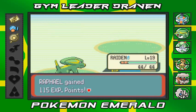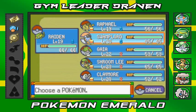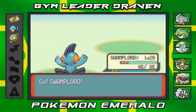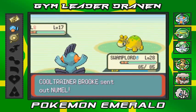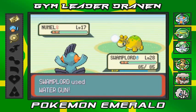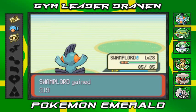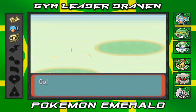Raiden is growing levels too. Brooke comes out with Numel, so I'm going straight to Swampert. Let's go Swampert — water gun! There we go, beat him. She comes out with another Pokemon, so I'm switching back to Raphael — let's use him!